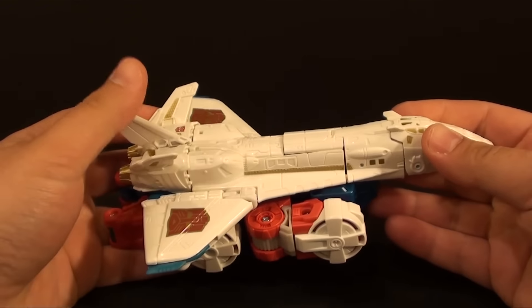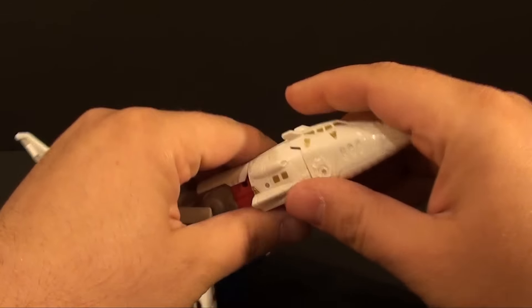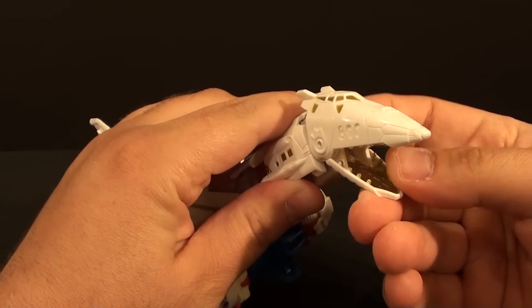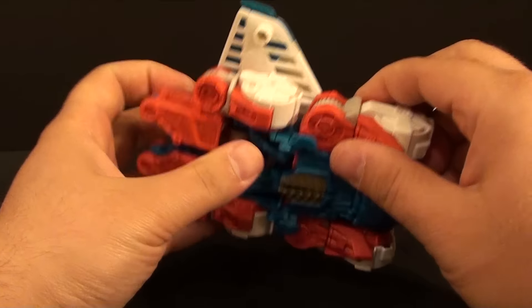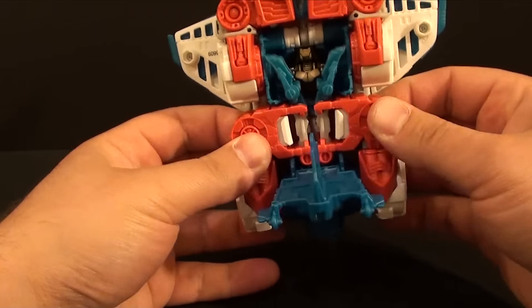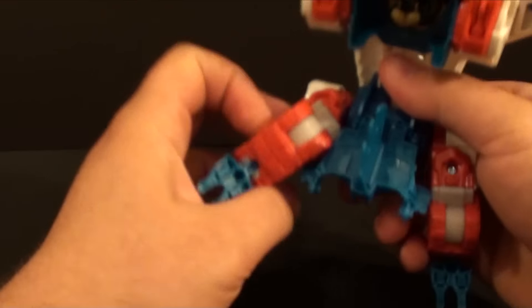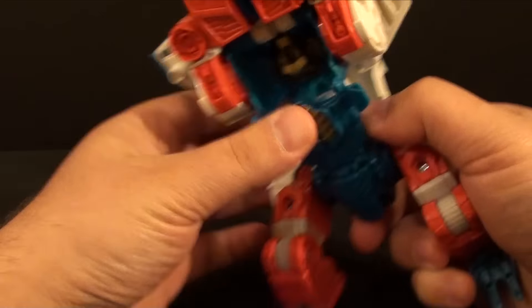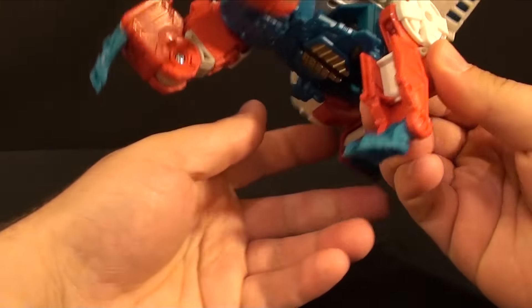So transforming him is pretty darn simple. You kind of pop this off and open like that. Bring his head up here, which will release his mouth — very nice. I do like his head, I think he looks good. Come down to this section here, open this up, swivel these out just like so. Close this back up — there's the Skyrain head. Take this, fold it over like this, bring it on down, and deploy possibly the worst feet ever.